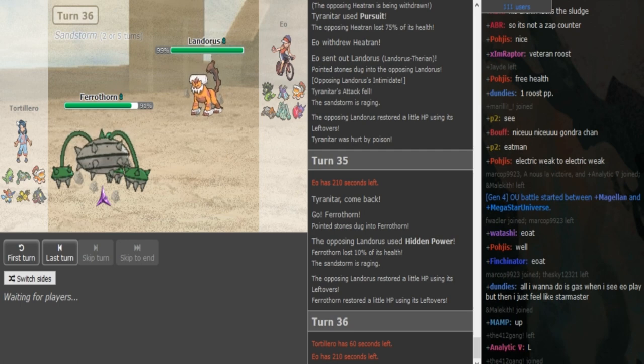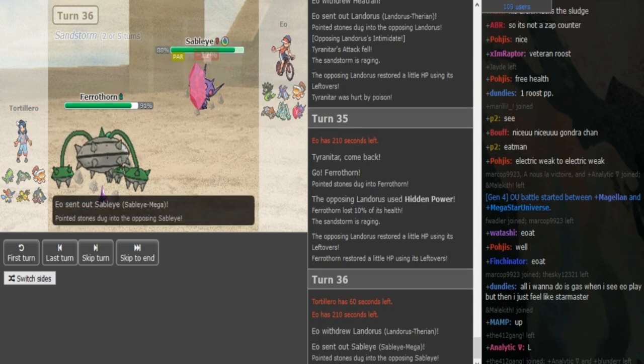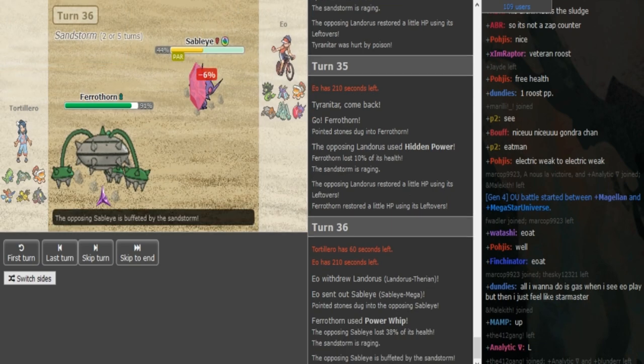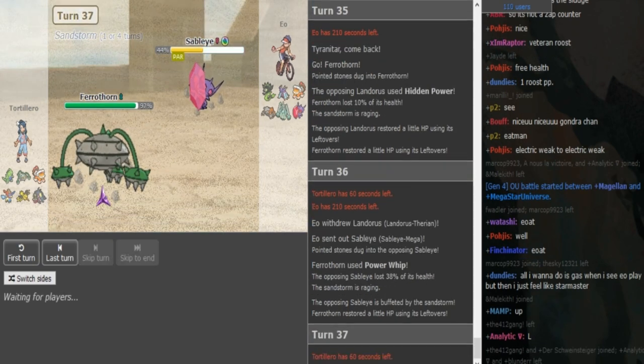EO kind of has to go into Sableye because he doesn't want to let Gondra get up Spikes. But if Gondra predicts the Sableye here and goes for Power Whip — if he goes for Power Whip and EO goes into Sableye that would be bad for EO. Also if EO goes into Pex or Heatran and Gondra goes for a Spike, that would also be bad for EO. So he has to predict correctly.